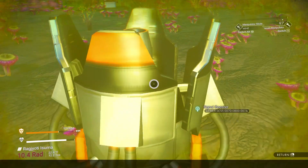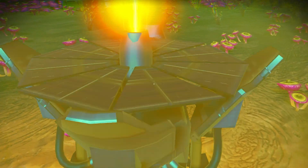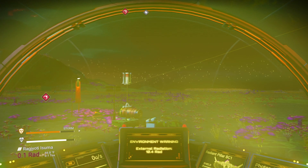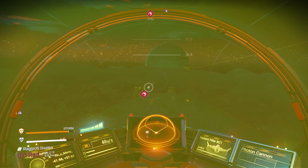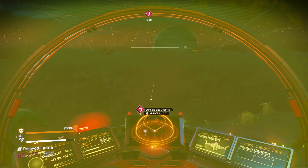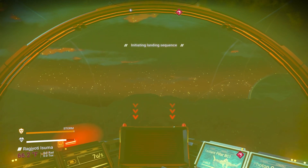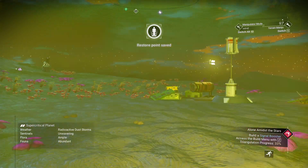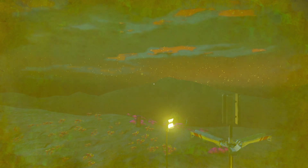Let's throw down the signal booster real quick. Where is it wanting us to go? Is there seriously another building just right over here? Look at that — it's an exosuit upgrade. All right, let's see what we're missing to get this; I'm sure we're missing something — that's just how these things work.